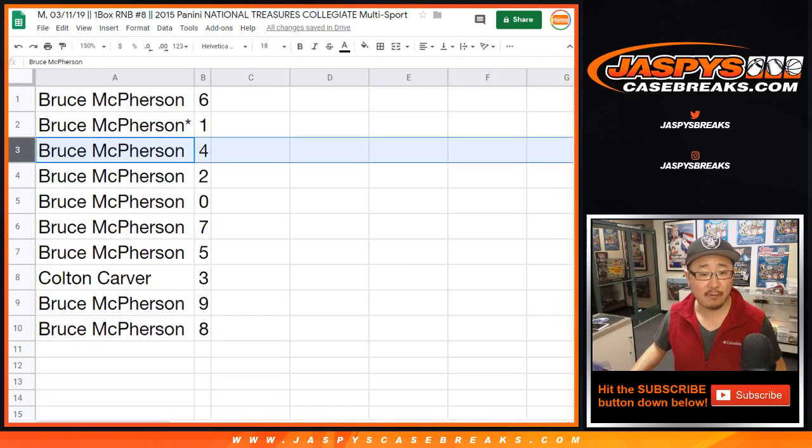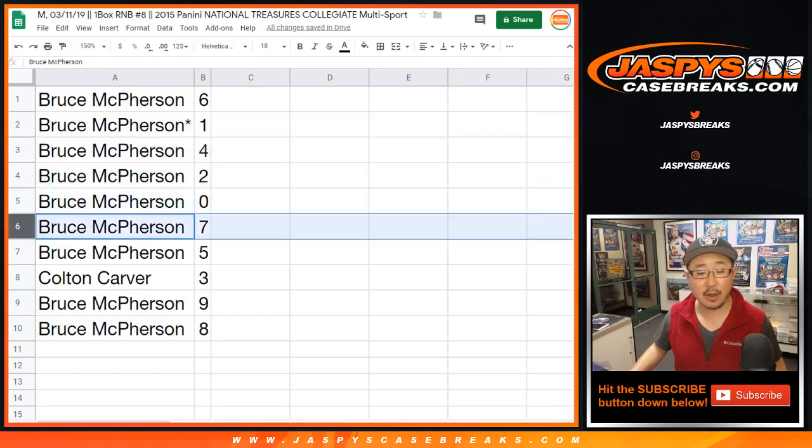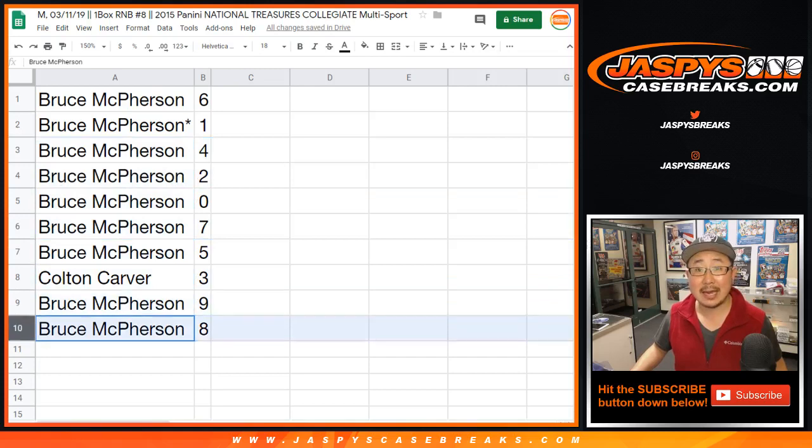All right, so Bruce has spots six, one, four, two, zero — zero redemptions for you. Seven, five — Colton, you got three. Bruce has nine and eight.